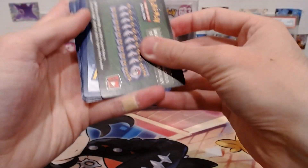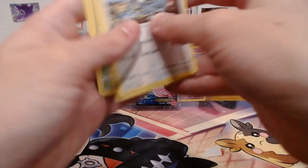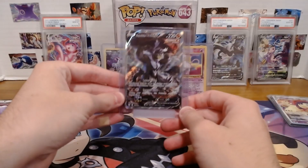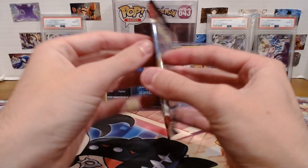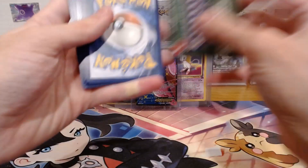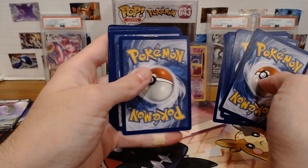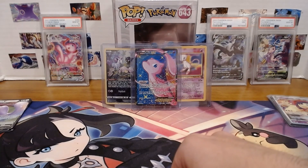Battle Styles third pack — Passimian and Vivillon Non-Holo. And our final Battle Styles — that actually reminds me, I got this card in the mail today, I think it's from Battle Styles, I like this card. That would be crazy if we pulled it in this Battle Styles pack — let's make it happen. Let's pull the water form. These packs are like damaged — Cherubi and Lickitung, look at this, it's damaged. That's what you expect from Battle Styles.